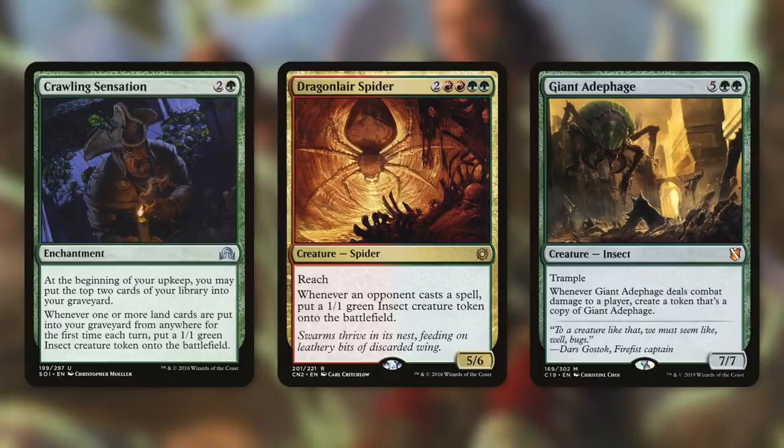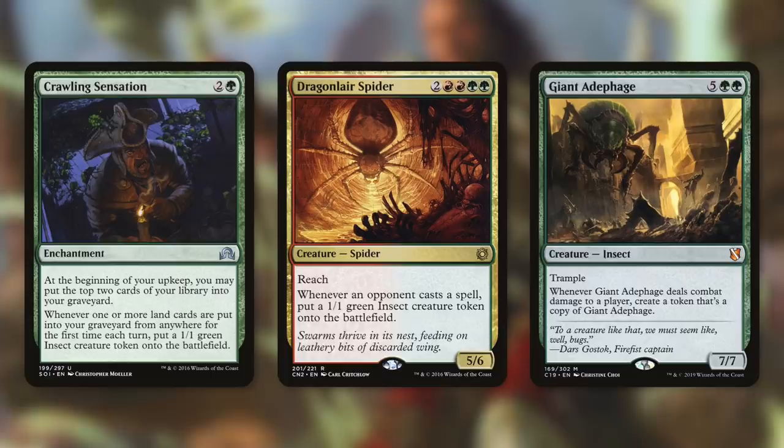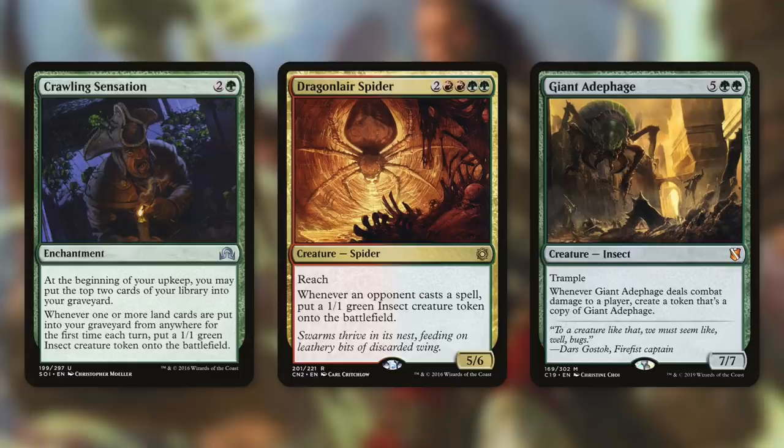Dragon Lair Spider says whenever an opponent casts a spell, put a 1/1 green insect creature token onto the battlefield. In Commander our opponents cast a lot of spells, so with just a few trips around the table we'll flood the board in no time. Giant Ataphage is exceptionally good here — it's a 7/7 with Trample, and whenever it deals combat damage to a player, we create a token that's a copy of Giant Ataphage. If we hit anyone with this we get another 7/7 with Trample that also duplicates on hit, and we can populate with our commander for even more tokens.